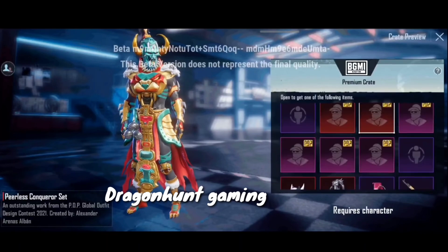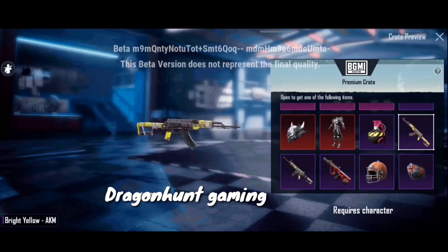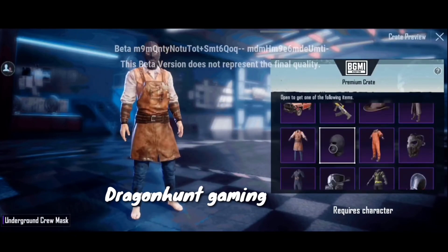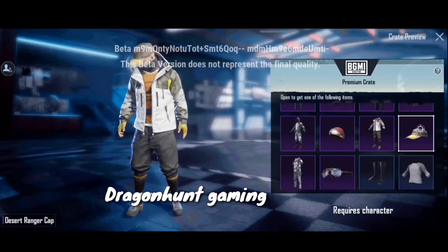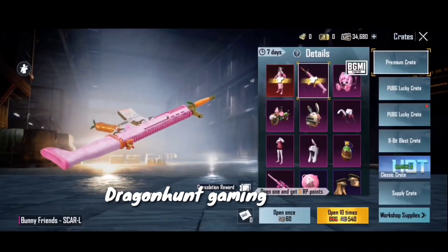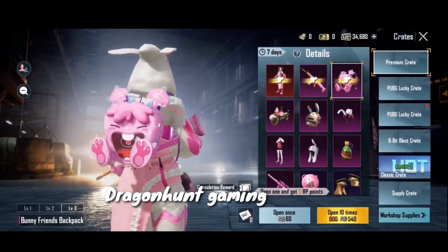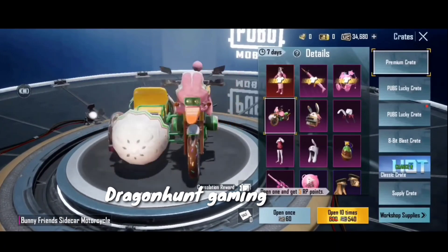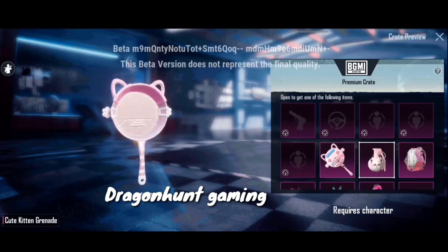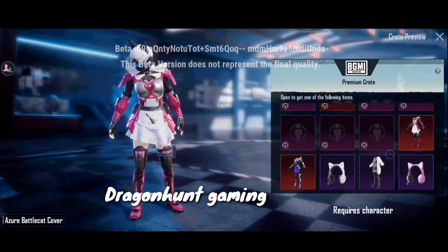There is a Spike Demon outfit for 4 mythic spins — this is a US skin. There are also epic outfits. The third premium crate is a bunny set. This is a unique skin with a fresh backpack. This is Bunny Friends. This is a 3-seater. This is a very nice helmet — this is a 4 mythic spin.